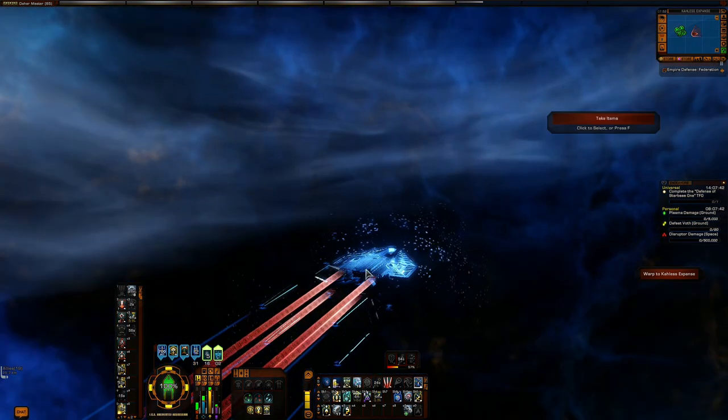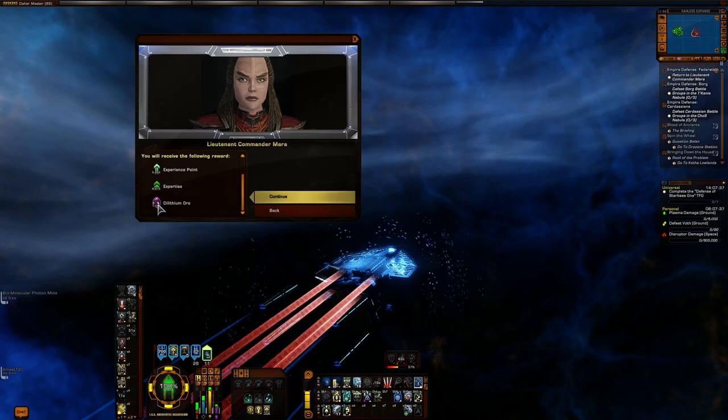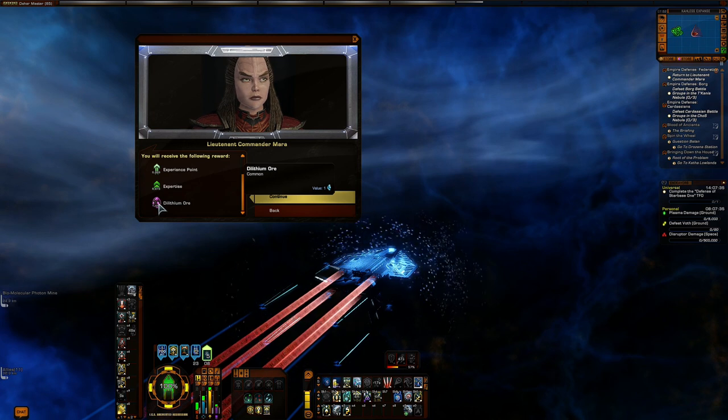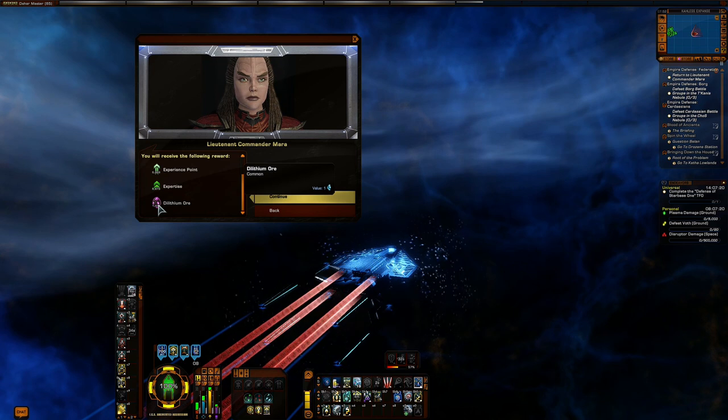Now let's go ahead and claim this. As you can see, you get some experience points, some XP, and hit the 1,440 Dilithium. There are four of these things that you have to do, so 1,440 times four — you're going to have a lot of Dilithium from this. This is an excellent source of Dilithium. This doesn't take that long; you could knock out three of those contacts in 15 to 20 minutes depending on if RNG is on your side.